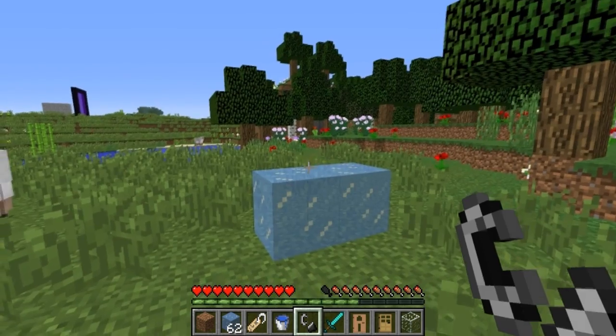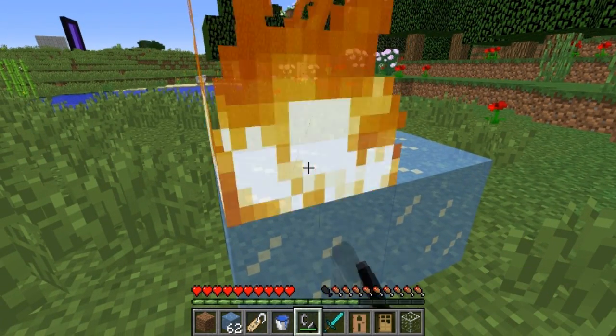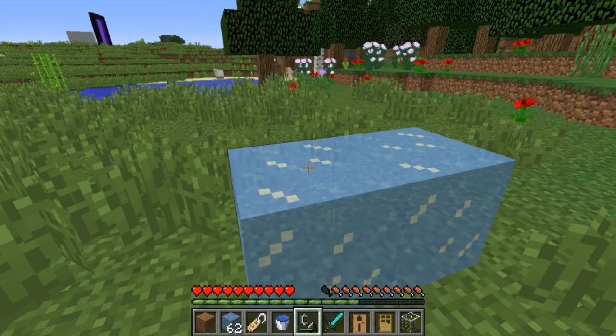If you try to light ice on fire with a flint and steel, the flint and steel will take damage, despite the fact that ice can't actually be lit on fire.